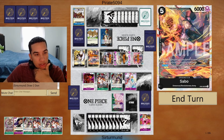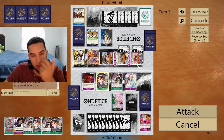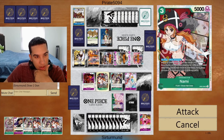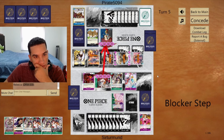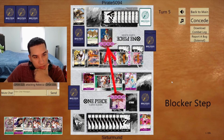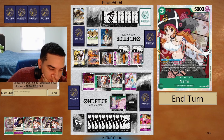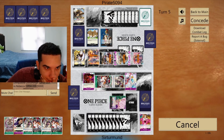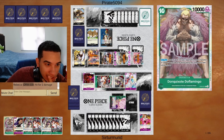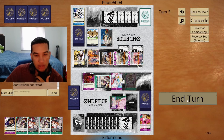The opponent does have their blocker Sabo — they have another blocker. What if we just go for life? I don't want to deal with their units because I'm going to be stopping them anyways. This Uta will be able to rest one of their units. Attacking with the Luffy is going to force a block or a 2k. Opponent goes down to zero life. I'm not scared of losing next turn — boom, boom, boom — opponent just cannot attack.